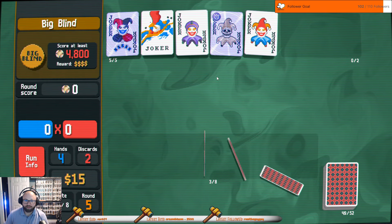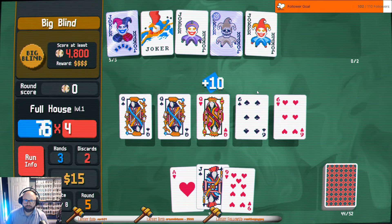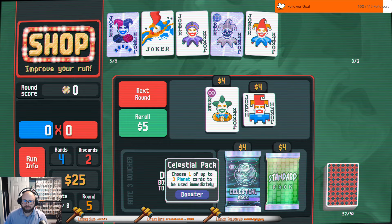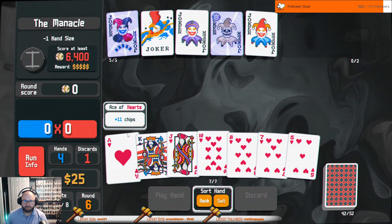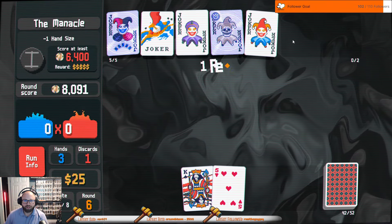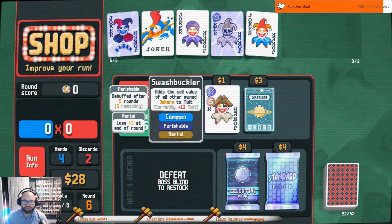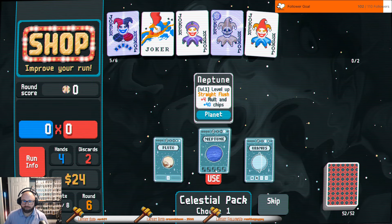Seven bucks, it's not worth it. We have a decent amount of money to get. No, we're not playing that minus one hand size — okay, so we just need flushes pretty much. This can go away, this will go away eventually. I'm trying not to use this if I can avoid it. Okay, that's really big — I have an extra joker slot now.